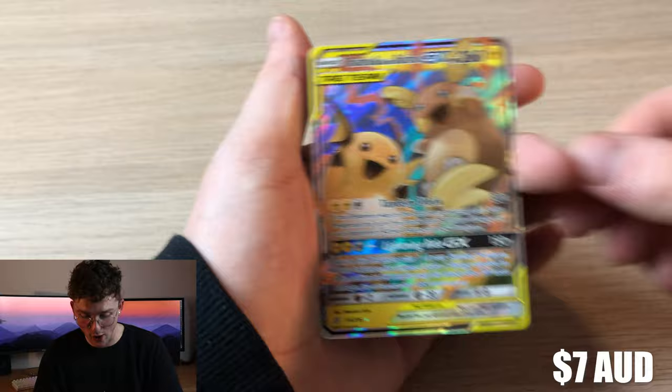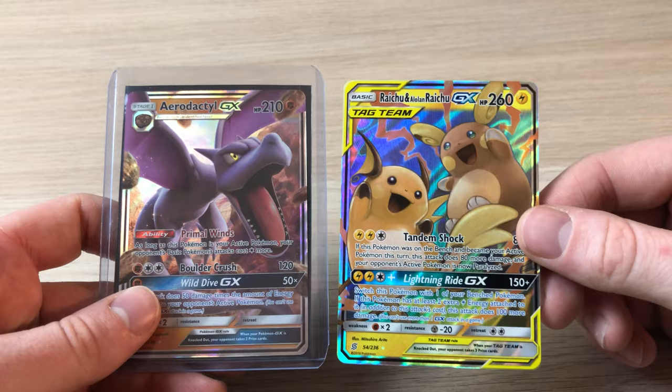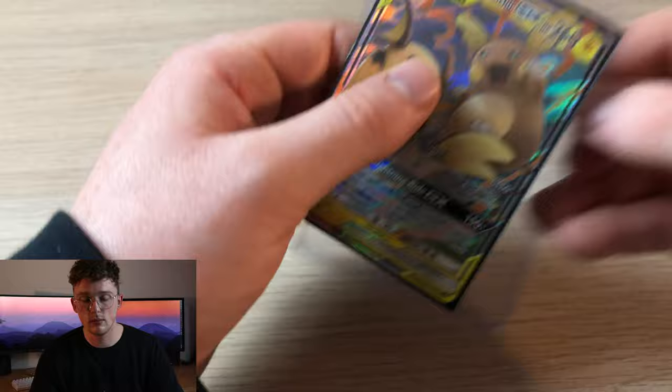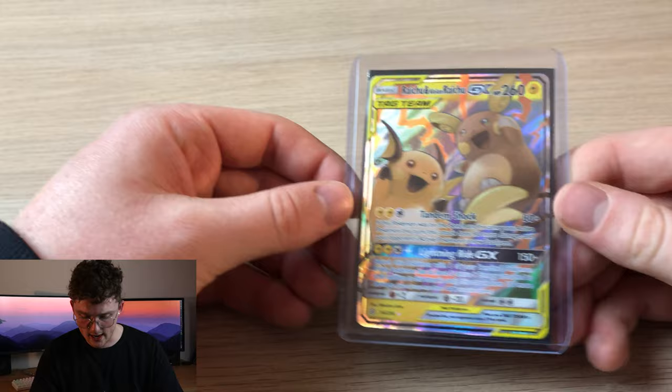We got the reverse landed here — and oh my god, we have the Raichu and Alolan Raichu GX! That is a sick pull! Let me know if you actually like that Aerodactyl GX or the Raichu and Alolan Raichu GX better. I'm glad we got those two cards because we've only got one of our Unified Minds blisters left. Unified Minds does have a bunch of rainbow rares as well.